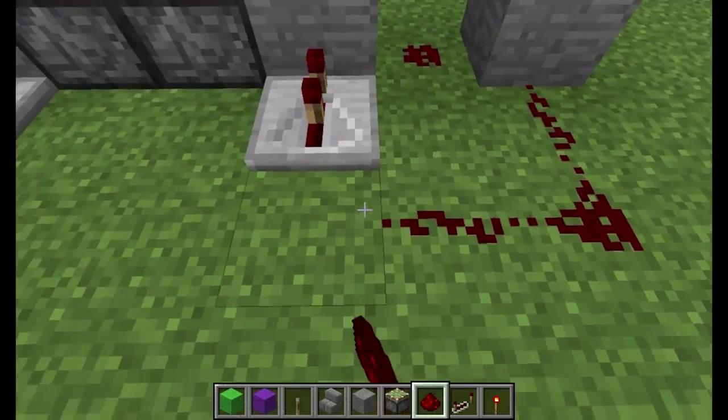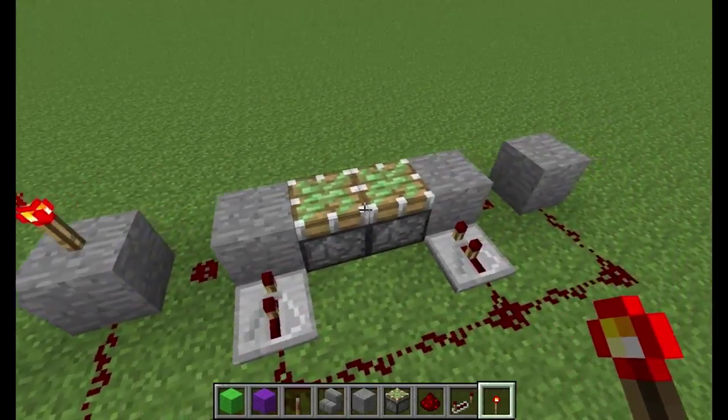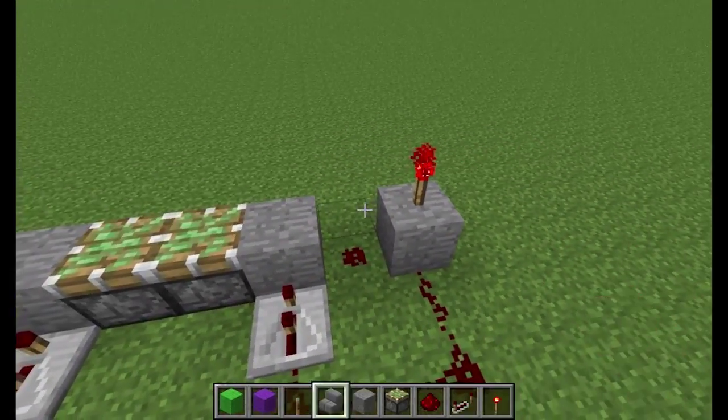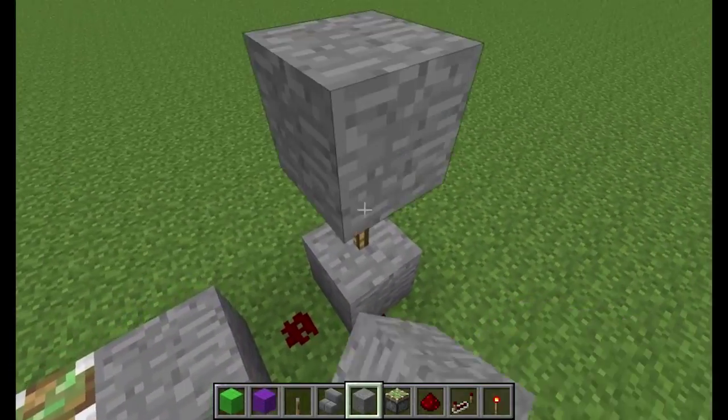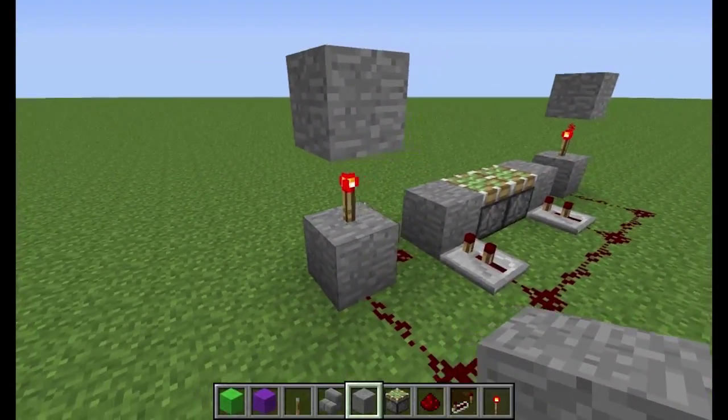Now what we're going to do is run some wire like this. And on top of these blocks right here on the end, torches. And now, blocks on top of those torches. And as I called it before, a torch sandwich!